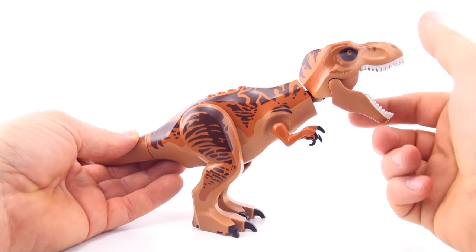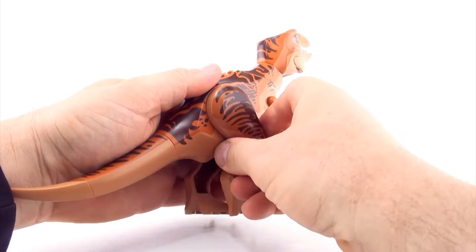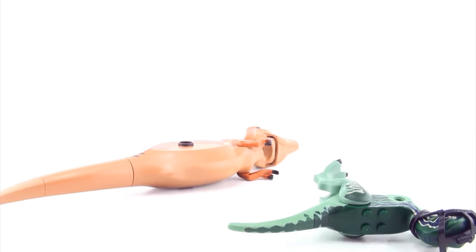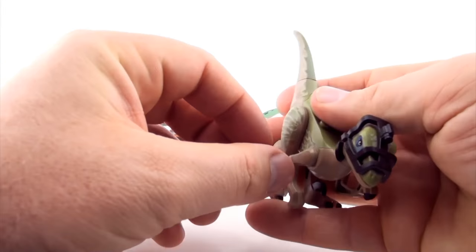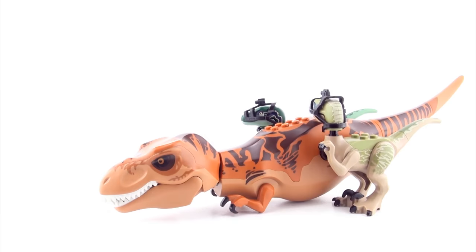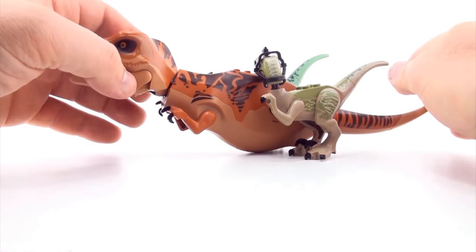Now let's do another Dinosaur Mutant. Let's start with this Lego Tyrannosaurus. Let's change its legs — what if instead of having a leg, it had a raptor? Let's give it another raptor on either side. So this particular mutant's legs are actually Velociraptors — running raptors. It's got four legs instead of two.